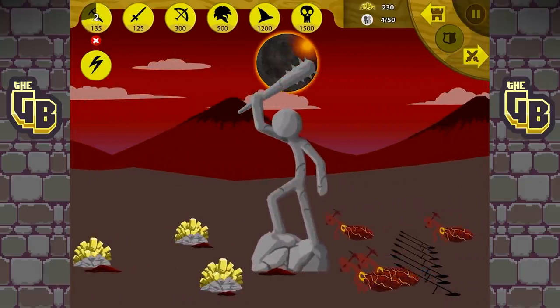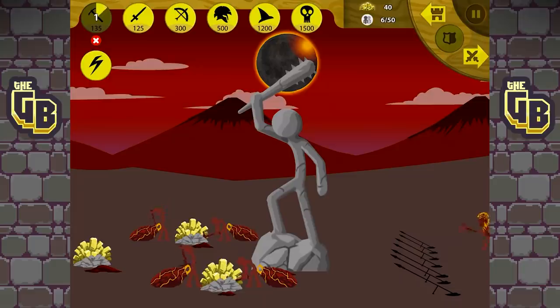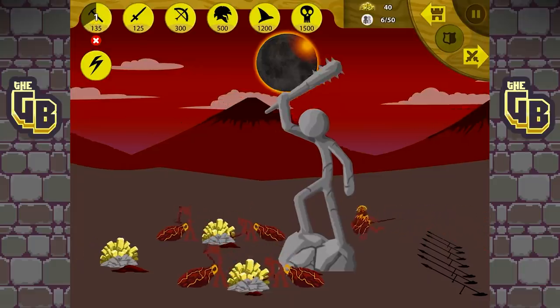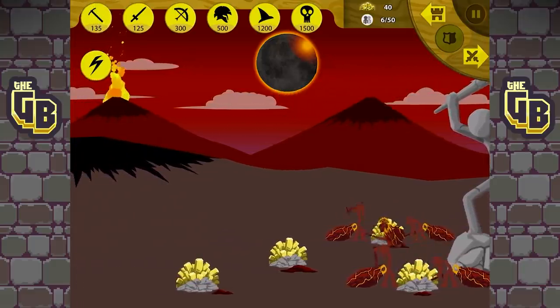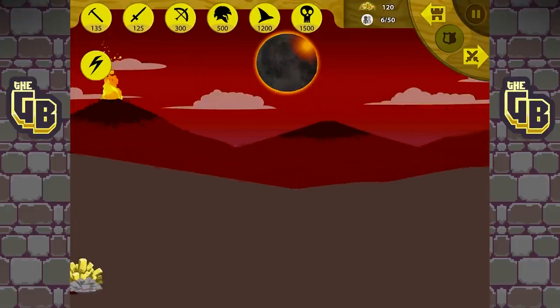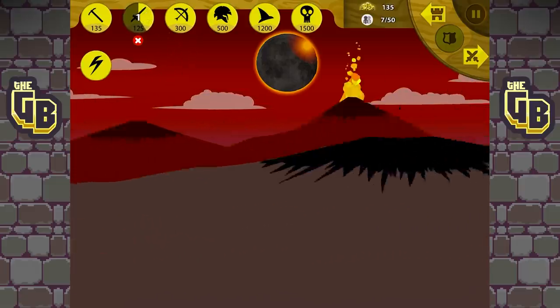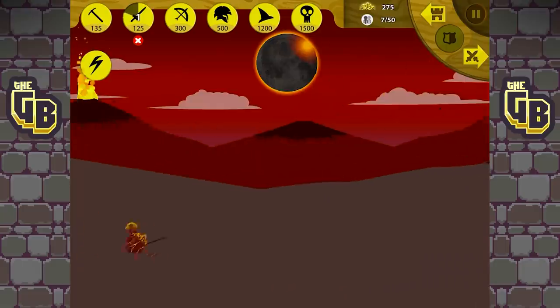They've got their own units — come on, quicker! We need more gold. Oh, that's a Spartan already — oh, these are the fire ones! Is he coming straight over? He's not hanging about. Is there another one coming? Is it just one?